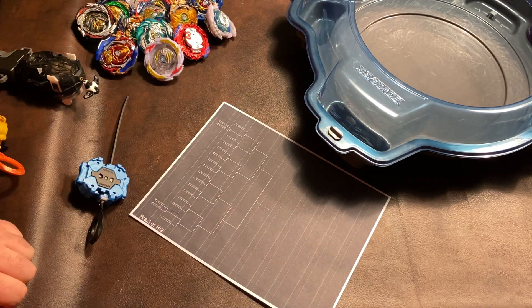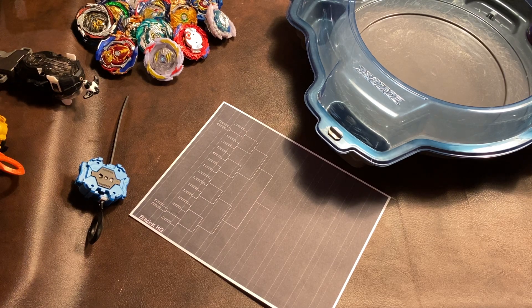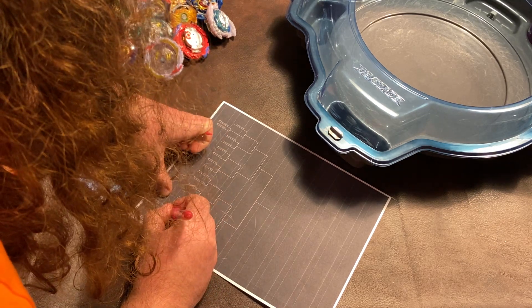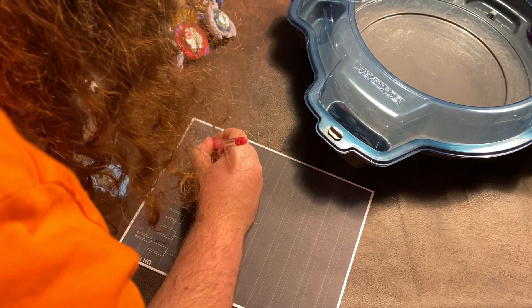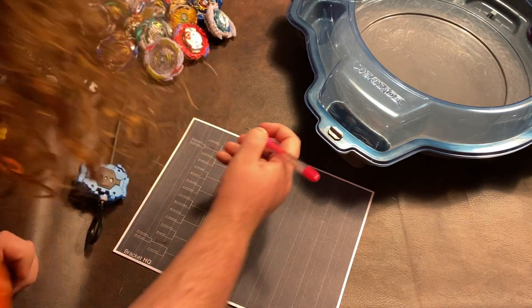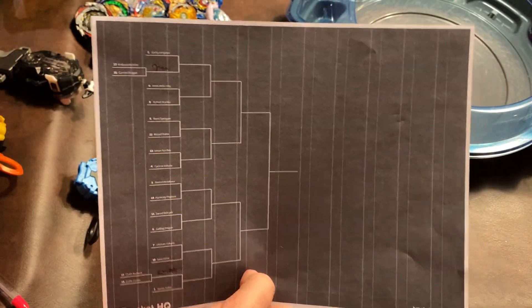Time to update the bracket. I'm glad the bracket printed in black — do I have another color pen? Found a pink pen, so as you can see Guilty Linear and Gambit Dragon are in. Now we go down the full list — first up is Guilty Longness against Gambit Dragon.